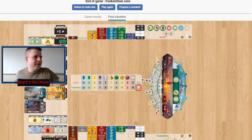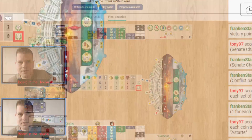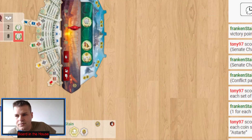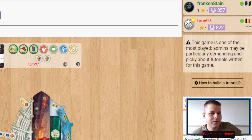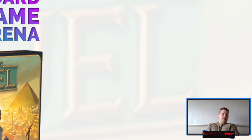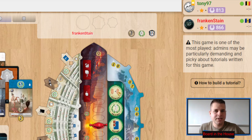We just got off this game between Frankenstein and Tony 97. Once again for the third time in a row we have Tony losing to Frankenstein, and we're going to see how game four plays out. This is the number one and number two players of this wonderful game Seven Wonders Duel. Frankenstein is at 866 ELO, Tony still above that 800 line.